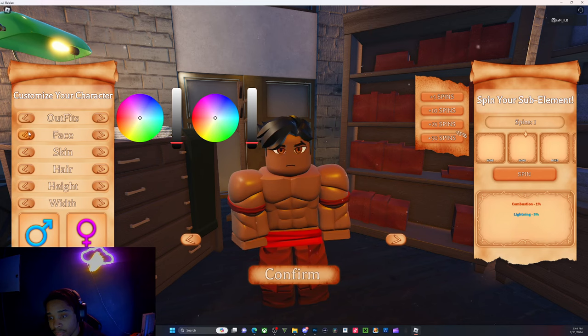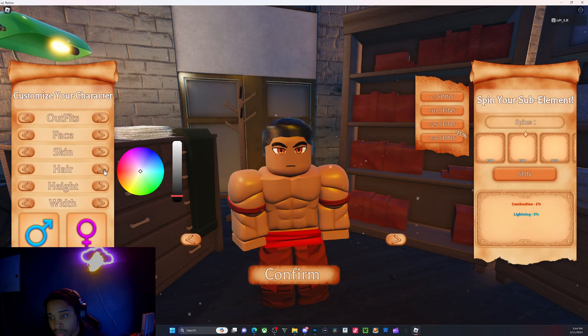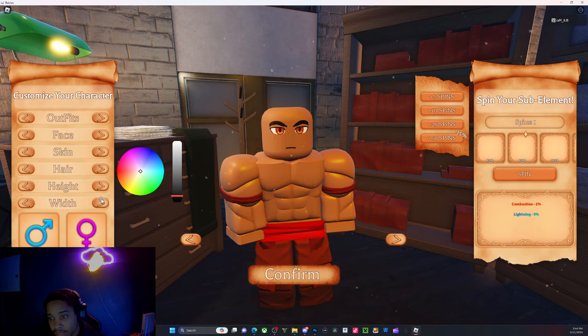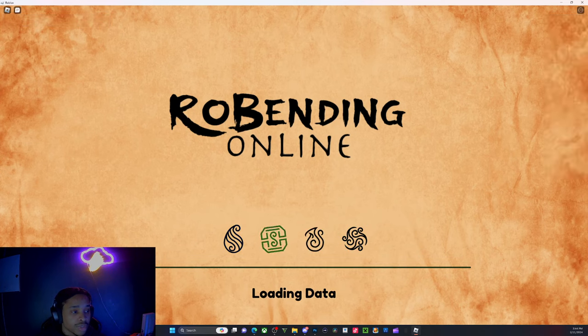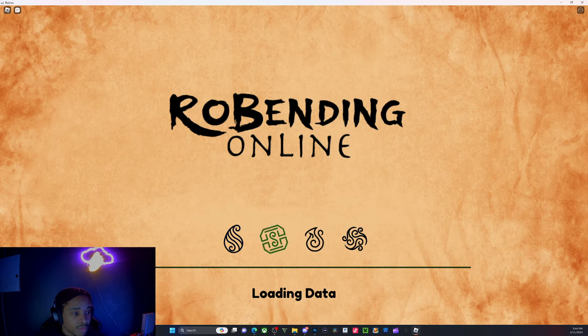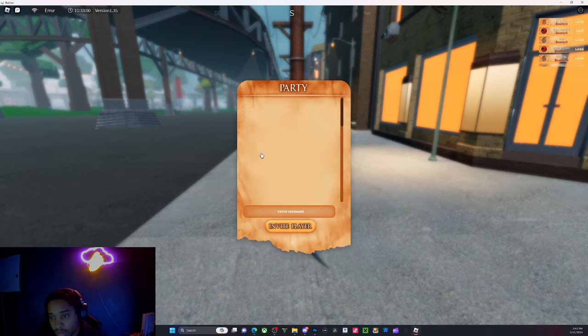I wanted to change his eyes — I'm still going to go bald though. Max height, make him bulky. So that code lets you recreate your character and your progression will be saved. There's another code called 'character' that says your progress is saved — I don't know exactly what that means. Like, does your level transfer over to the slot? If that's the case, that would be cool.